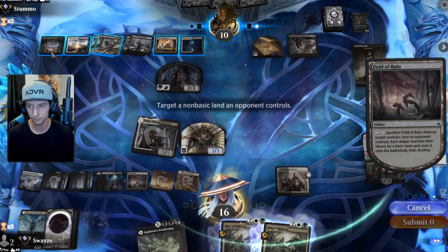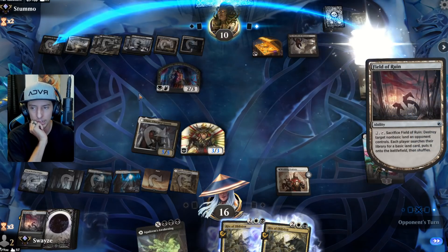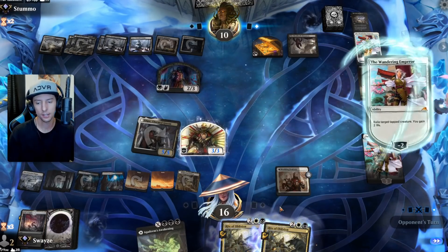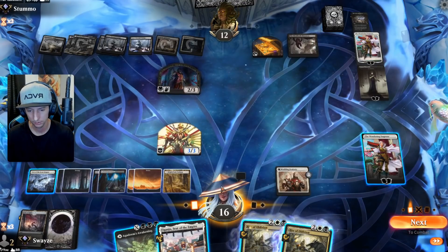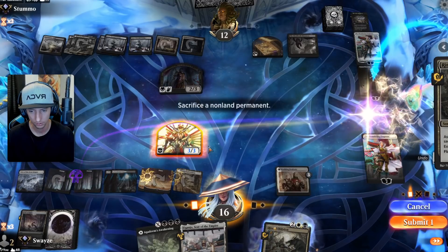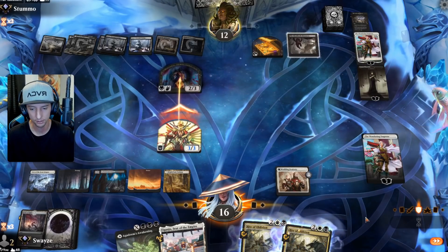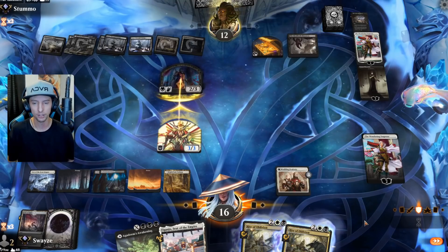We're going to blow up their land since we have nothing left to do with our mana. They dropped their own Wandering Emperor — interesting. I think I'm okay with the Wandering Emperor more than the Sorin. They definitely block here obviously, which means we get rid of their two/three. Oh come on — Village Rites! They always have it.